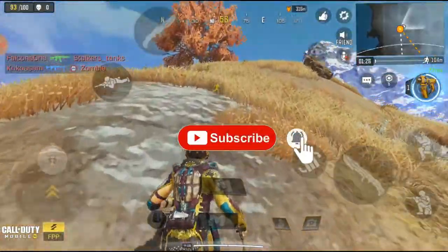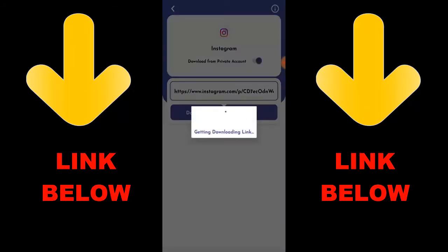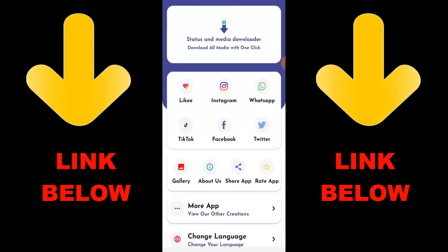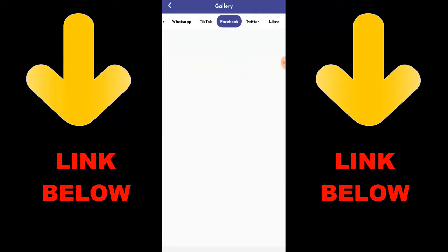You can download any videos or pictures from any social media — Instagram, WhatsApp, TikTok, Facebook, and Twitter — all in one click. Download the app, copy the link, paste it in, and download whatever you want. Check the link below to get the app. It's called Status Saver Downloader — download everything you want in just one click.